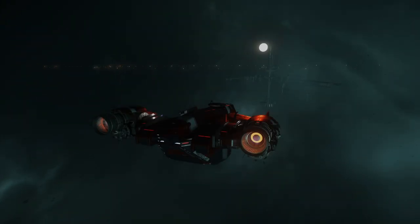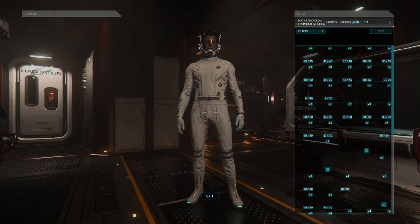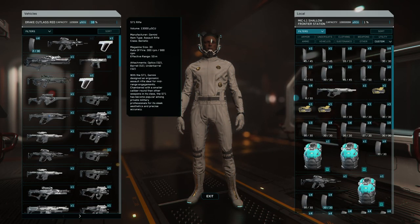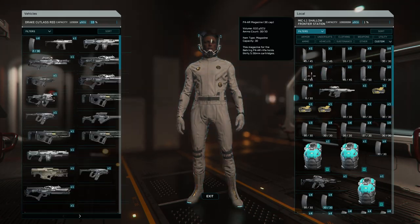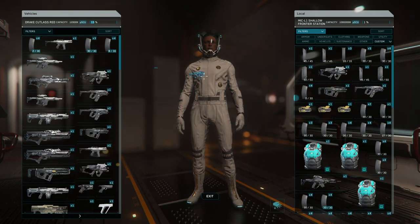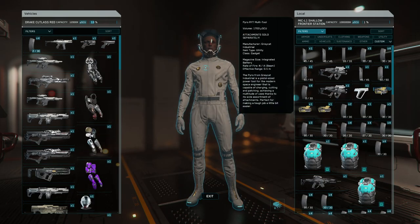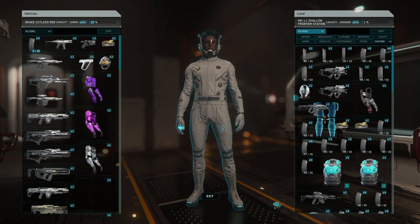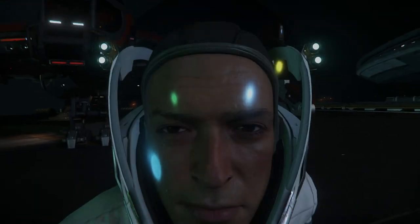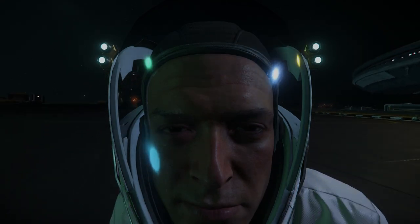Once you have everything loaded up, break your neck as fast as you can and head over to Mick L1. Once you have landed at Mick L1, this is going to be the most exciting gameplay Star Citizen has to offer — transferring all your loot from your vehicle to the local inventory. You have to do it one at a time. But if you're a complete noob and you're broke and new to Star Citizen, you will not mind transferring all this stuff one item at a time because you are going to make so much money — more than you'll make by taking missions.